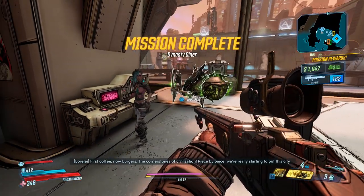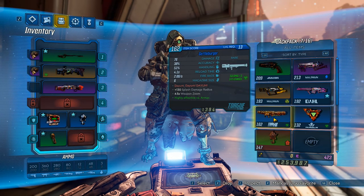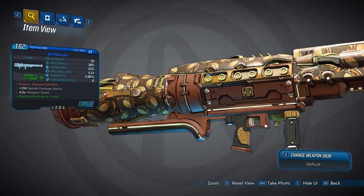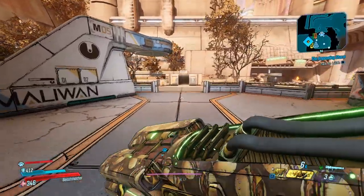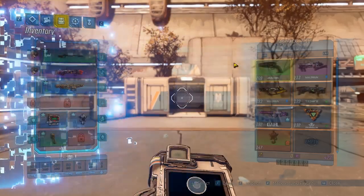We got a rare launcher — what could it be? The Gettleburger! I've seen this one in the demo. This is a super fun launcher. First off, admire the skin — it has burgers, and it's animated too, it's actually moving. Really cool. What would you think a burger launcher does? It shoots burgers. And it does corrosive damage too.